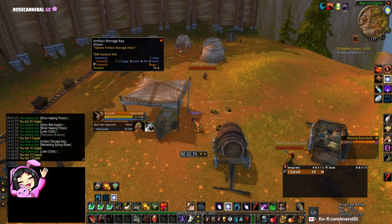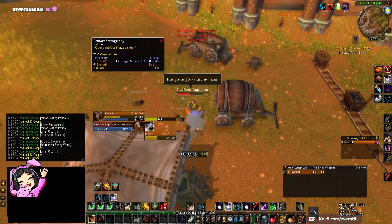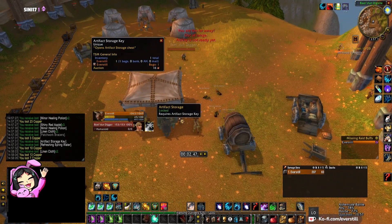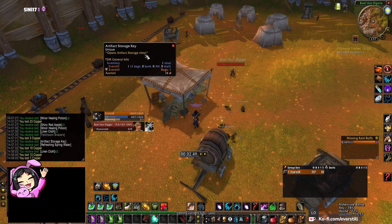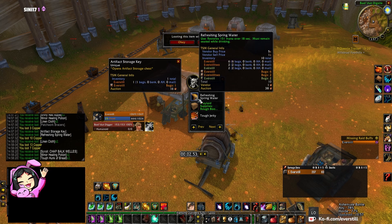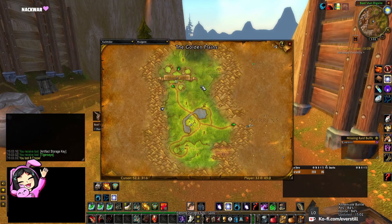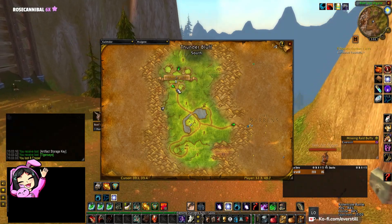Another way to consistently get a green supply box is by opening this box right here — by looting this artifact key that these dwarves drop. And there you have it, a green box for you to take to Thunder Bluff. That is very very close.